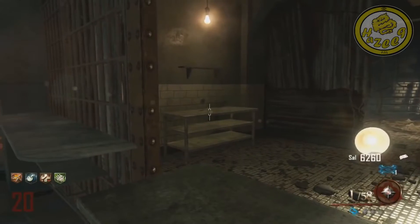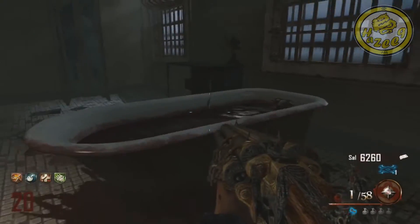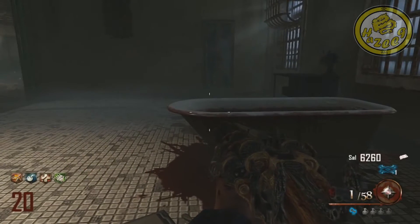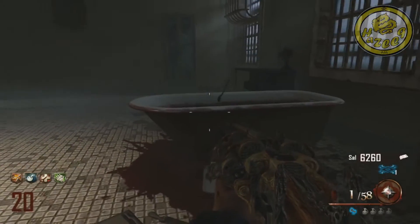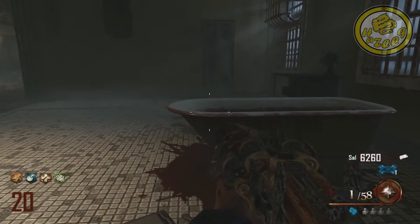The next thing you wanna do is go to the cafeteria and throw a Hell's Retriever at a spoon — it should be right on that table. Then come up here and hold square beside this place, and you should see a spoon waving around the blood. That's when you know you've done that step.